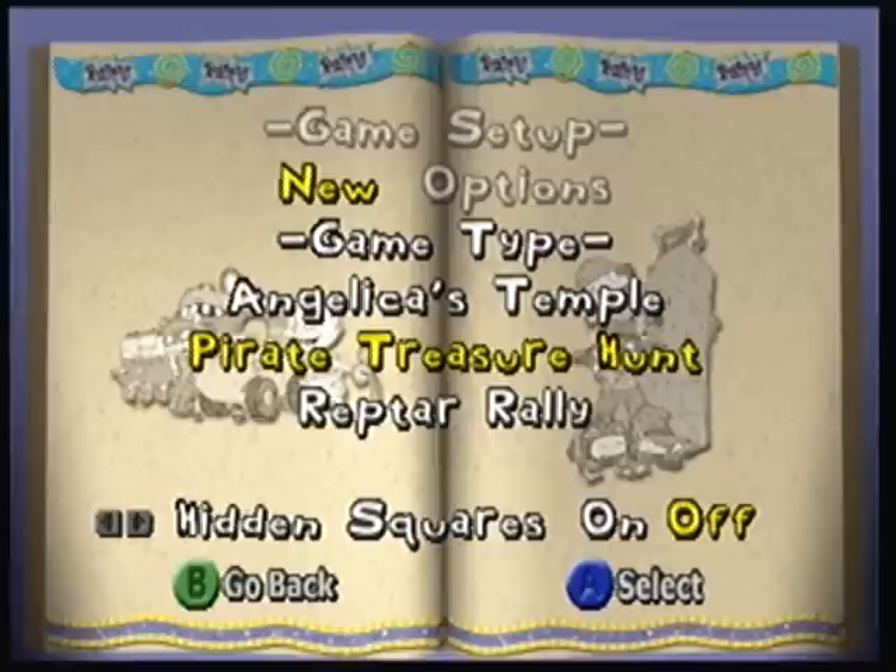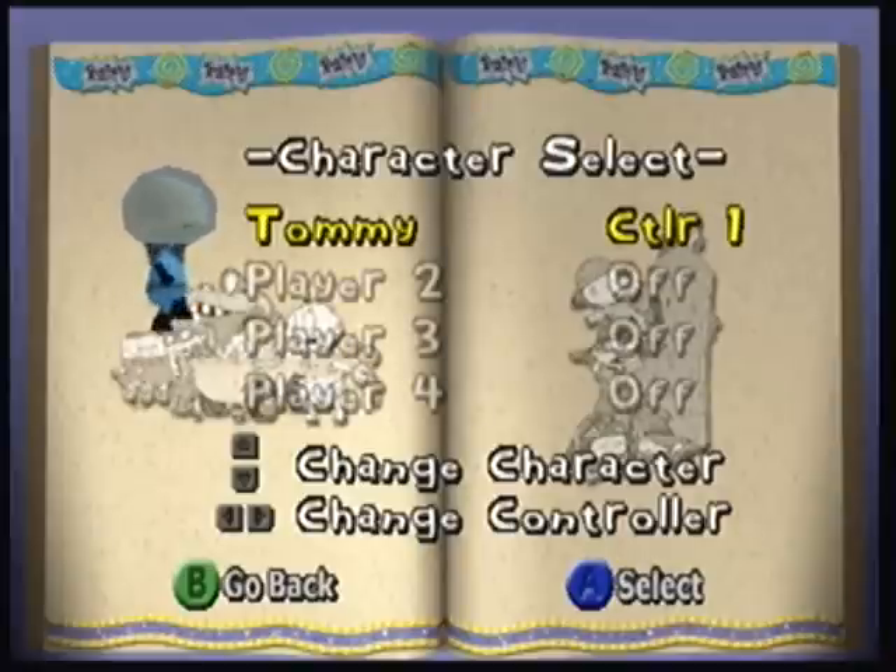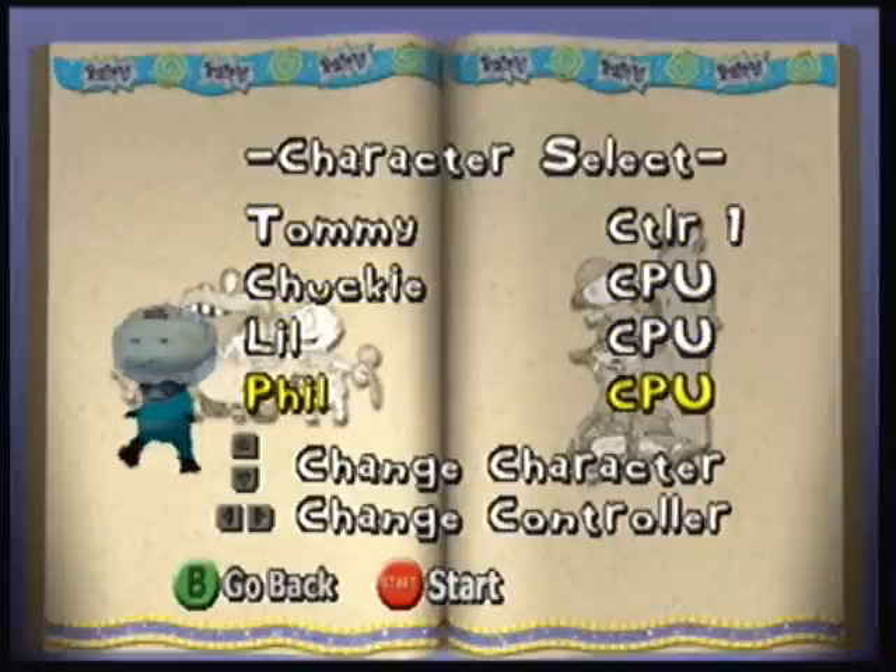Today we're playing Pirate Treasure Hunt. I'll just give the basics behind this first. Pirate Treasure Hunt is just like Angelica's Temple, except you're underwater, so it's really cool — I love that about it. But also, the babies aren't on a team; everybody's playing individually. We're gonna do a medium-sized board again, and I'll be playing as Tommy once again. Let's get started.